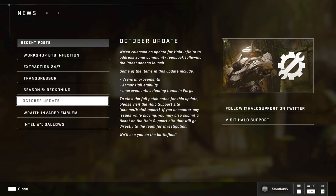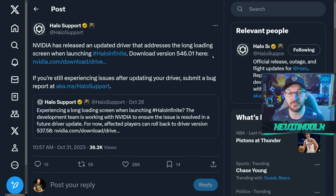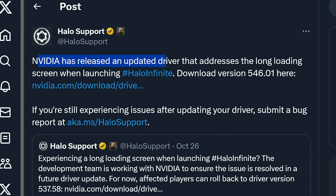Recently, there was an update that went live that fixed V-Sync improvements, Armor Hall stability, and improvements to selecting items in Forge. And for PC players out there, NVIDIA has released an updated driver to address the long loading screens for Halo Infinite, so make sure you download version 546.01.